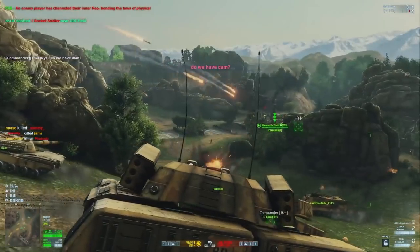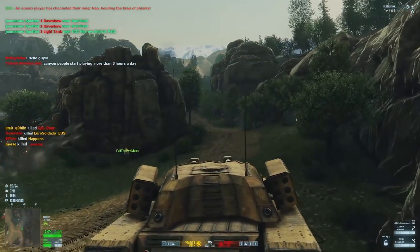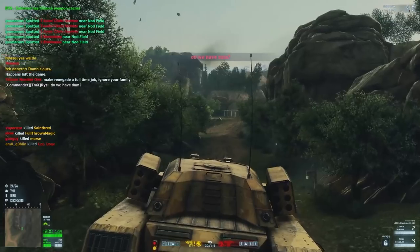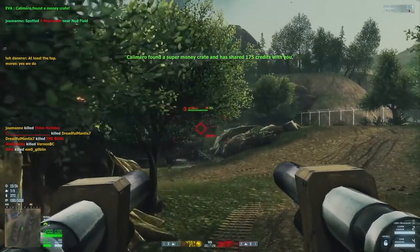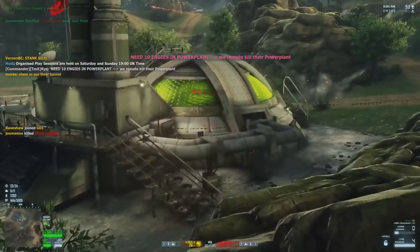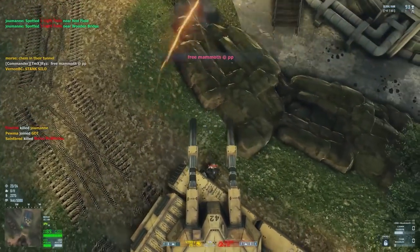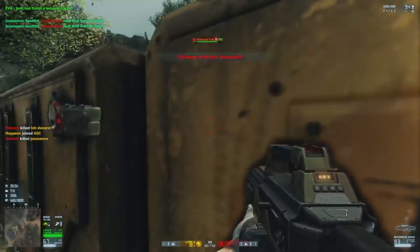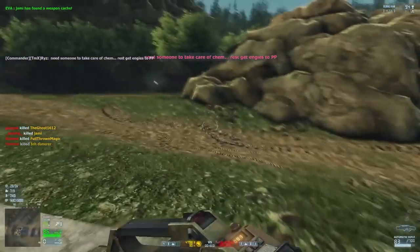We're heading over — there's artillery we're going to try to take out, and we want to take out this shadow tank over here. Look at how epic this is. Got to make sure this area is clear. There's one — hello, sir. Vehicle down. The crewman was able to escape. Oh no, he's putting C4 on me! He stole my tank and now he's running off with it. Touché, crewman.